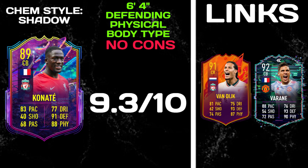The chem style definitely has to be a shadow. For links, he gets that strong link down to Headliners Van Dijk and Flashback Raphaël Varane. What a card this is — I'm going to give him a 9.3 out of 10. Looking at other Premier League centre-backs, he ranks top three — behind Team of the Year Dias and Raphaël Varane. You can debate between Headliners Van Dijk and Future Stars Konaté for third and fourth. He's third, if not fourth, top centre-back in the Premier League. If you didn't complete Varane, don't have enough fodder, or can't afford Headliners Van Dijk or TOTY Dias, then Konaté is the next best thing. 100% he showcased his worth today — the tackle animation was sensational. I highly recommend picking him up.